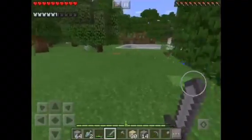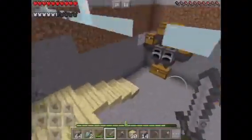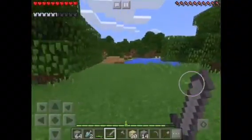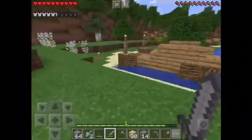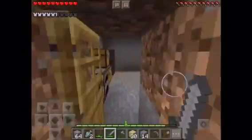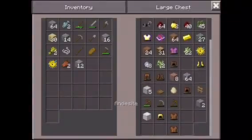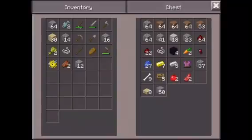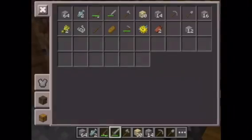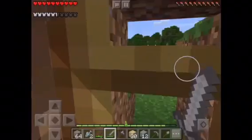Last episode we built our automatic smelting thing and look how ugly it looks, so I'm going to decorate it. I think I'm going to use acacia slabs and polished andesite. However, I don't really have enough andesite — I only have 12 and I'm going to need more than that.